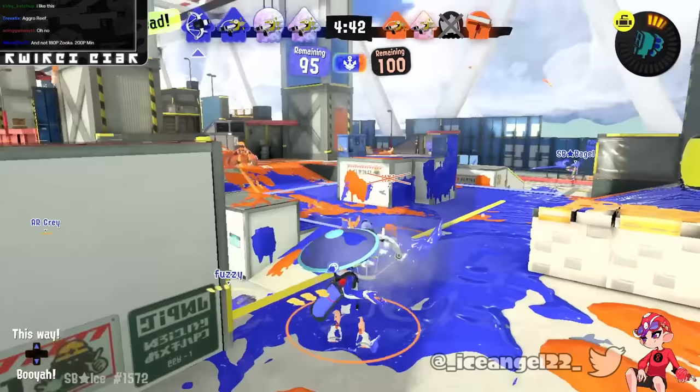This kit is called Area Denial — another Big Swig kit with Beacon and Wavebreaker. Another weapon I really like Beacon on, because it gives it something else to do other than paint, and Wavebreaker can make up for the damage and control space along with the main weapon. Very good synergy. Pretty much everything said here is accurate — I think it's decently likely, and this is a cool kit.